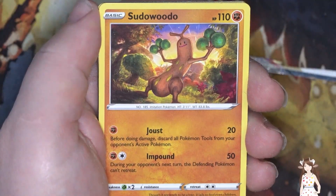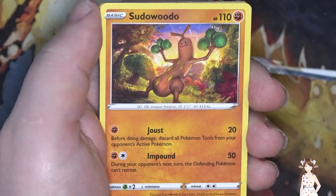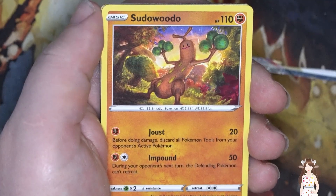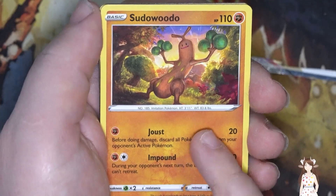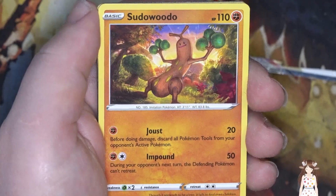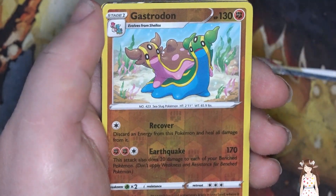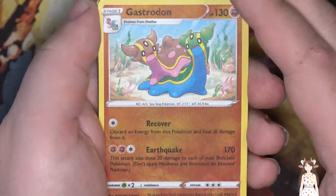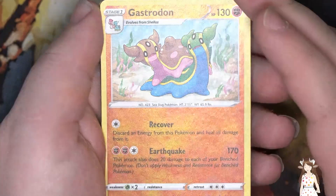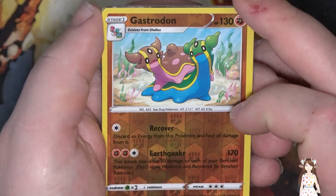We have Sudowoodo. Joust — before doing damage, discard all Pokemon tools from your opponent's Pokemon. I wish they had some more of this stuff because Pokemon tools are starting to get really weird now. Our reverse holo is going to be a Gastrodon, and I love how they have the pink and the blue one — the two different kinds. They're just chilling underneath the water.